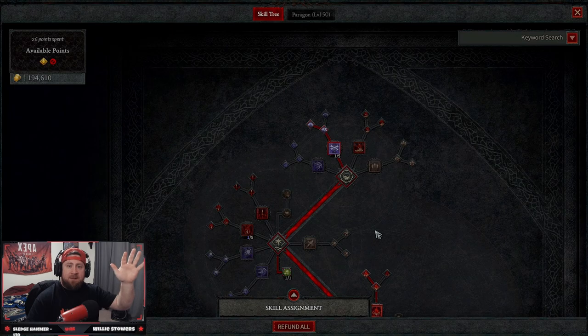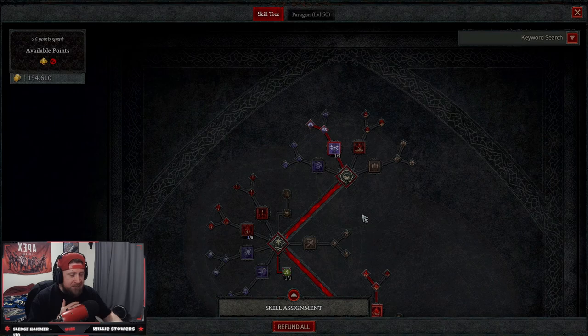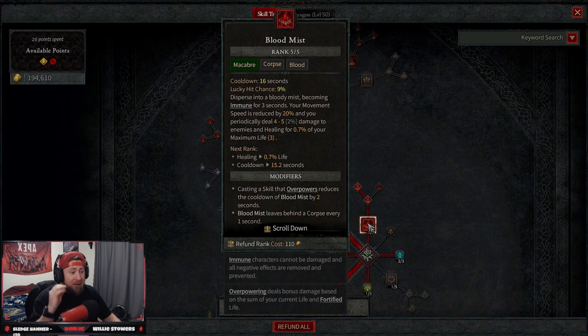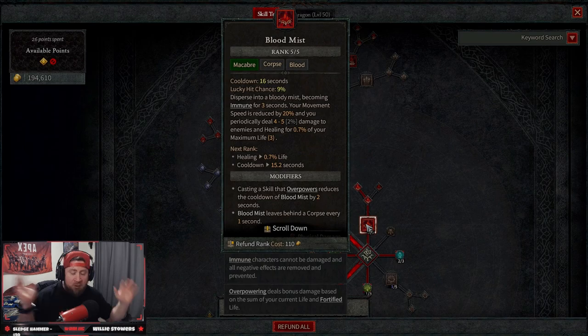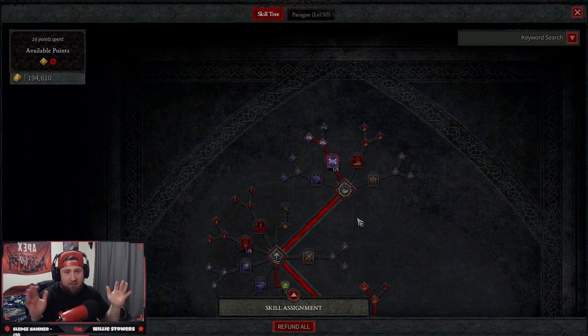What's up guys, welcome back. We are in the last few hours of the Diablo 4 beta and we have just been workshopping so many builds. I'm so excited to bring you this blood mist build, which is just absolutely insane. You decimate everything on the field. It's arguably one of the most OP builds for the necromancer in the game, so let's go over everything you need and how to play it.